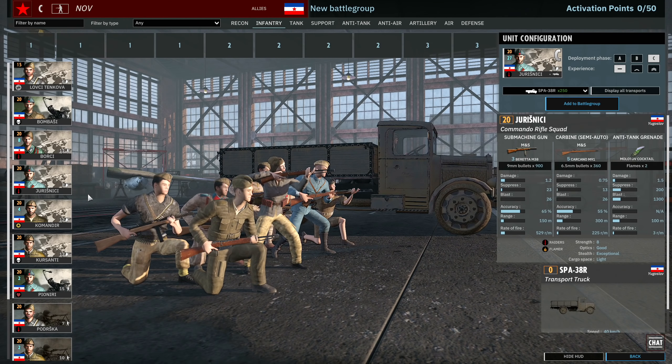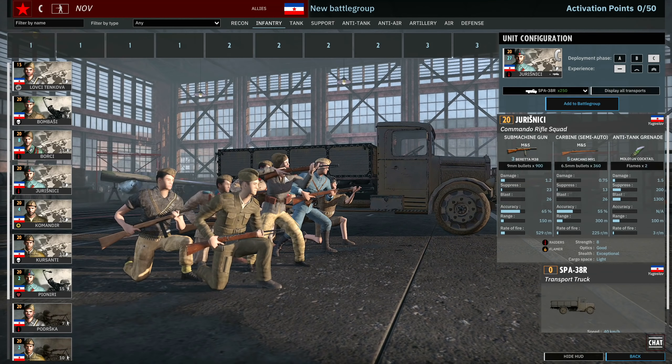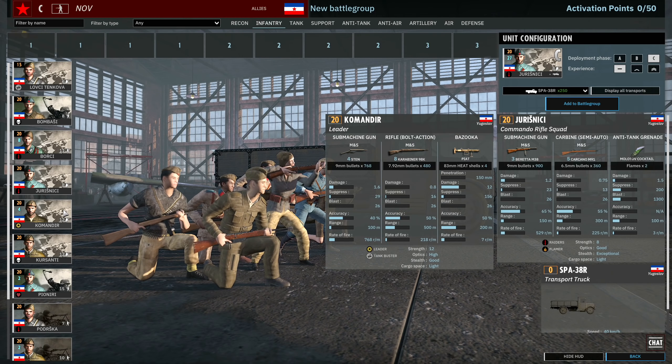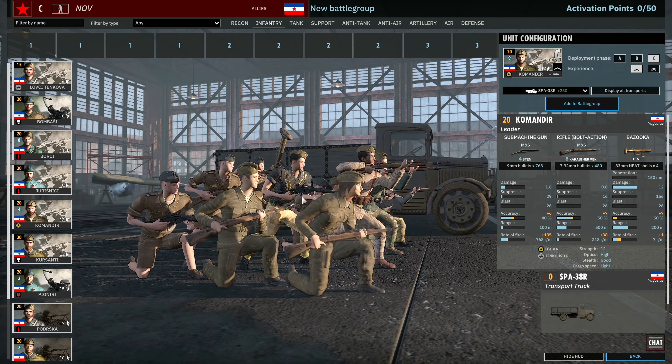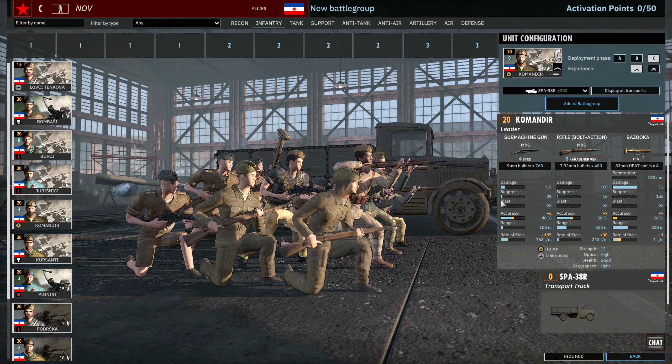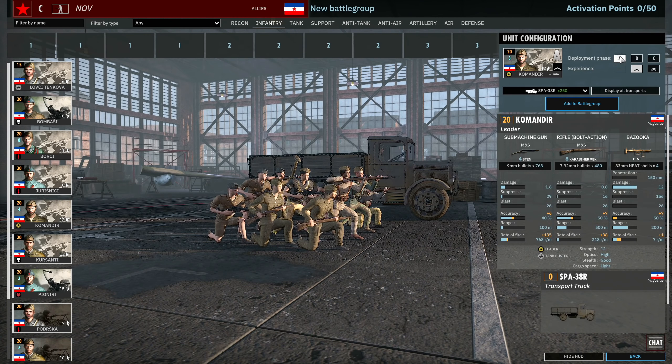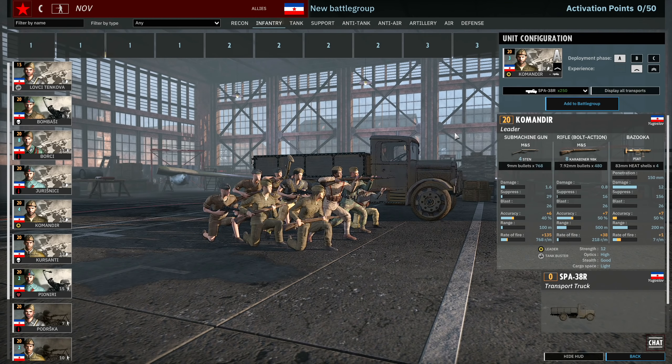Now we have the Juris Nidzi, which have three Berettas, Carcanos, and Molotovs. Just a cheap 20-point Molotov squad that can do quite a bit of damage with the triple Beretta once they make units move with the Molotov. Availability is 9, 18, and 27, and they get exceptional stealth for being a raider - not too bad. Then we have the Commandia - this is a 12-man leader squad without radio, unfortunately. They've got four Stens, eight Kar98s, and a PIAT. It's a very lacklustre commander but cheap for what it offers - a 20-point 12-man leader squad is pretty nice overall. I just wish it had smoke at least if it doesn't have radio, but it doesn't have either.